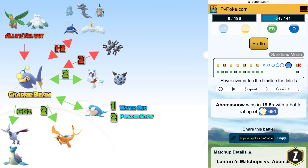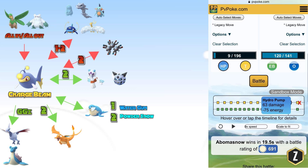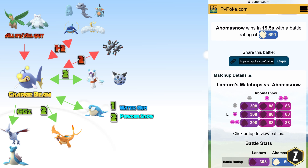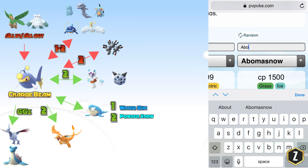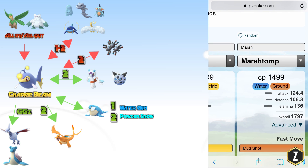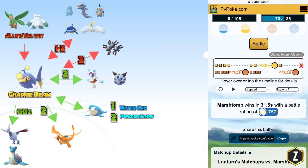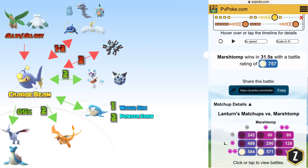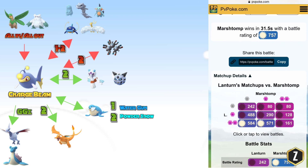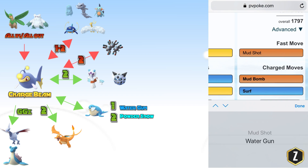Looking at Abomasnow, you can get a Hydro Pump off and do quite a bit of damage — 63. Obviously you're going to lose because Razor Leaf hits so hard, but with Charge Beam you can get off a move before they take you out. Moving to the top right, these are Pokemon where if they shield once or twice you're pretty much going to lose. Simulating versus Marsh Stomp, you have to shield twice to win, and if they shield once while you shield twice you can come out on top — but if they shield twice you're done because of the Mud Bomb spam.